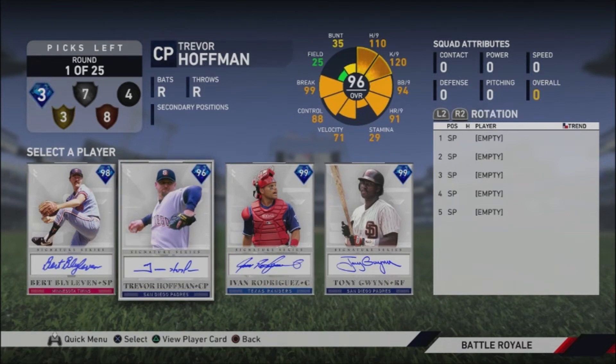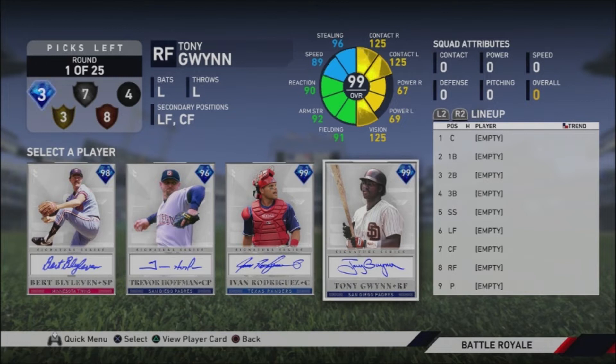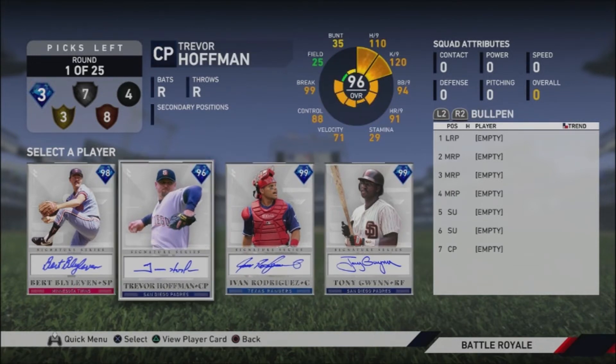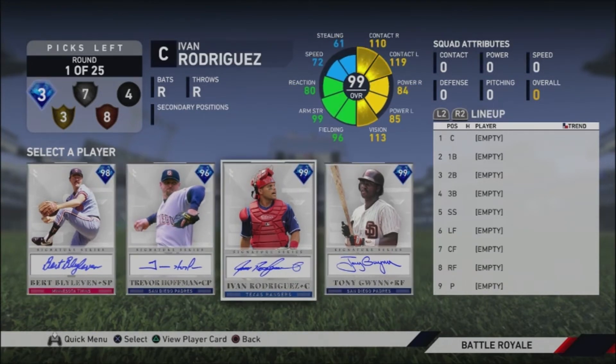Let's talk about the amount of picks you have at each level. You get three diamond picks, three gold picks, seven silver picks, eight bronze picks, and four common picks. The first thing is those four common picks — you want to try to get as many of those into starting pitching as possible. So never ever draft a diamond, gold, or silver starting pitcher. Maybe a bronze, but if possible try to get all those commons into starting pitching.